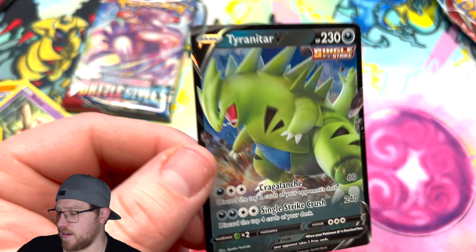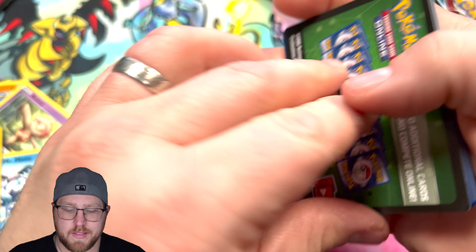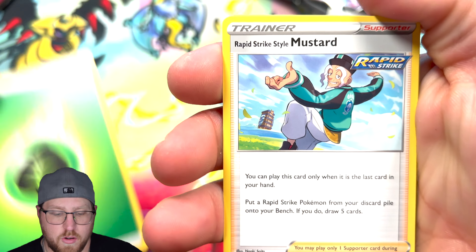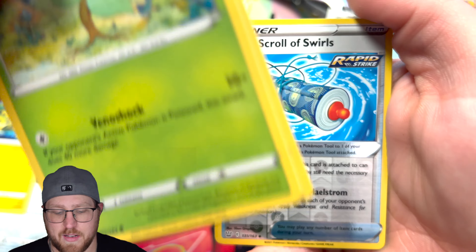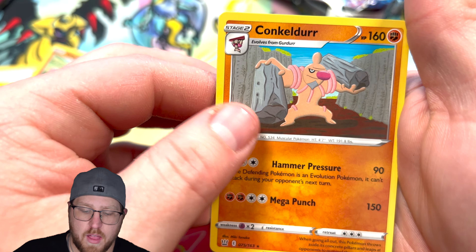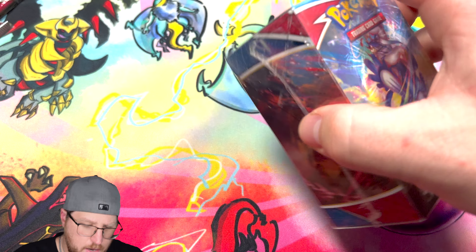All right — a Tyranitar V! Not the one we're looking for, but we'll definitely take it. Another V card. On to our last pack for this third Battle Box. I don't think people really like Battle Styles that much — let me know in the comments if you opened it and what your pulls were. Did you like it or is it one of those sets you forget about? A reverse Scroll of Swirls and a non-holographic Conkeldurr. Two boxes in, onto the third.